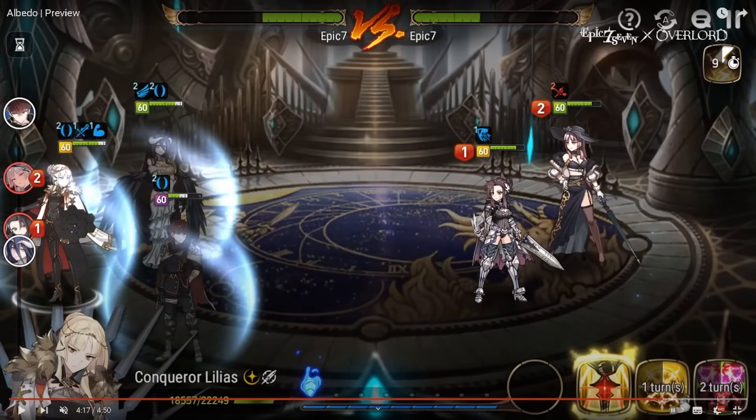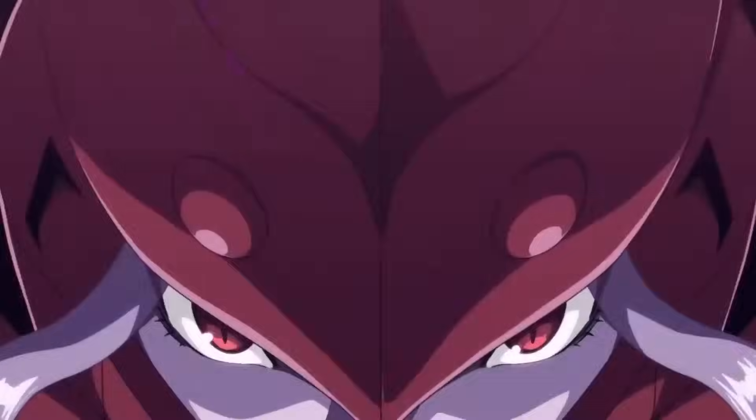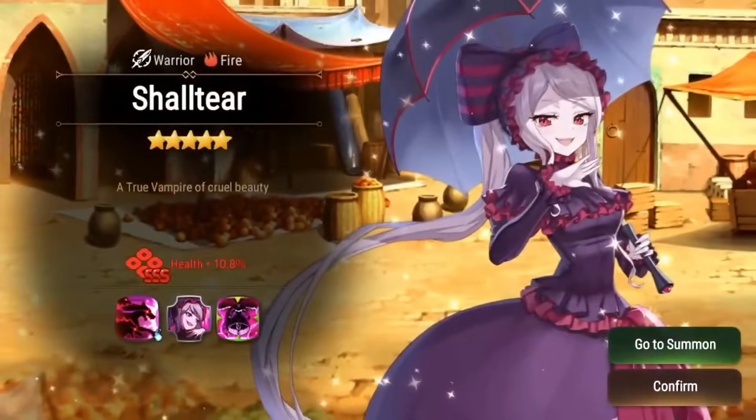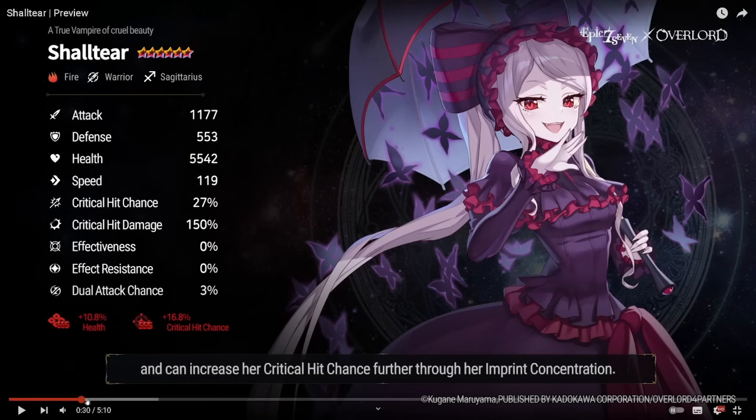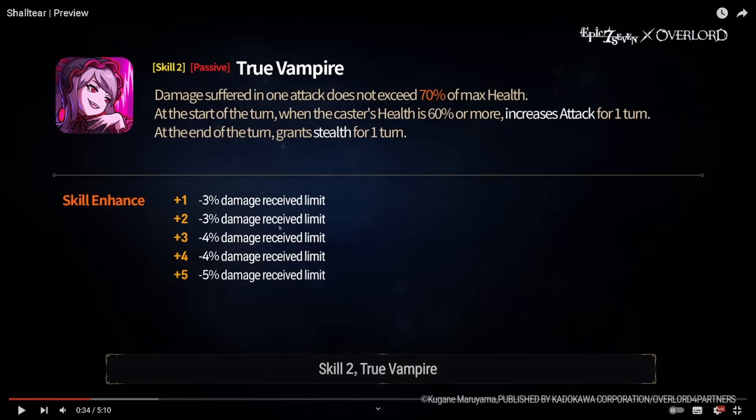Last but certainly not least — Shaltear. I know a lot of you are most excited for this unit. She is a Fire Warrior at 119 speed. Crit Chance imprint — there it is, guys. Crit chance is always so good, so you might need multiple copies, or at least one. Remember the first imprint is the biggest value. Let's jump straight into her skills — leading off with a passive.